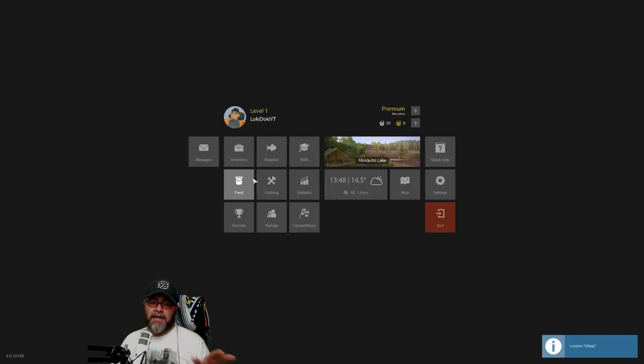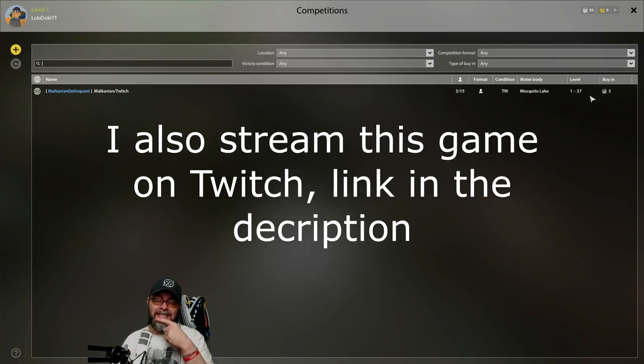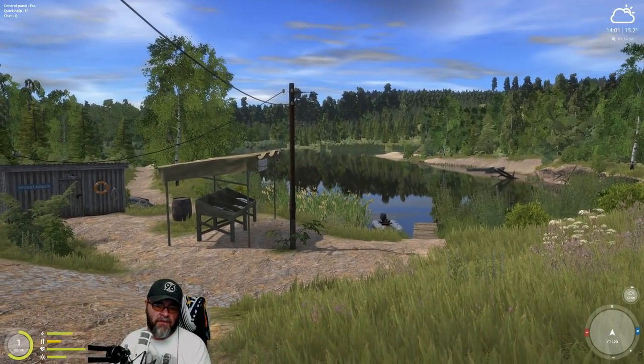Just a little thing before I forget — there are competitions in this game, like matches. You can create your own competitions and invite your friends. On the chat screen, this guy's having a competition on Mosquito Lake between levels one and 27 — it's five silver to get in. We've got 50 silver so we can join that. We can click on it and it says we're going after any fish species and it's the total weight, not the biggest fish. They're really fun little things if you want to get involved in those or create your own with friends.